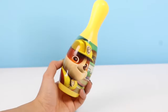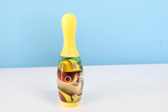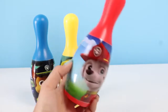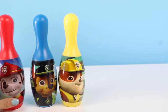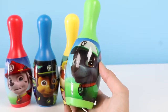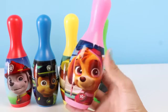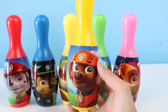The first pin is yellow and it has Rubble on it! This one is blue and it has Chase on it! Here's a red one with Marshall on it! A green one with Rocky! This pink one has Skye on it! And the last one is another yellow one with Zuma on it!